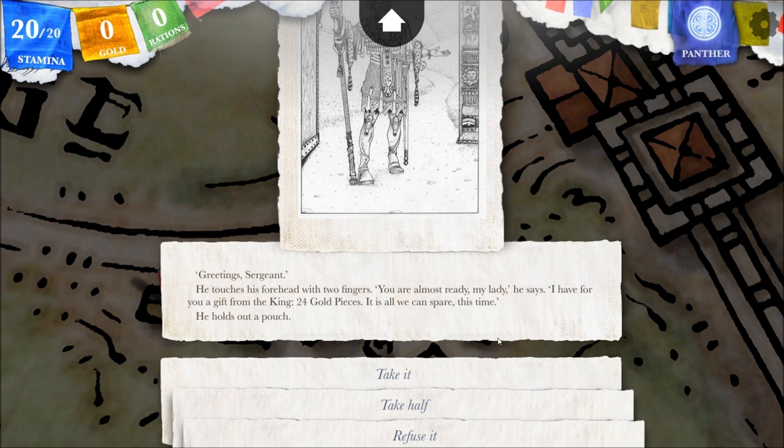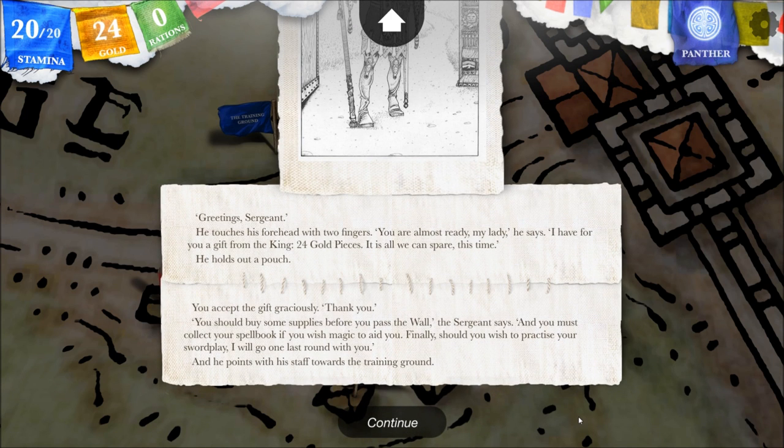He holds out a pouch — I'm going to take it. You accept the gift graciously. 'You should buy some supplies before you pass the wall,' the sergeant says. 'And you must collect your spell book if you wish magic to aid you. Finally, should you wish to practice your sword play, I will go one last round with you.' And he points with his staff towards the training ground.